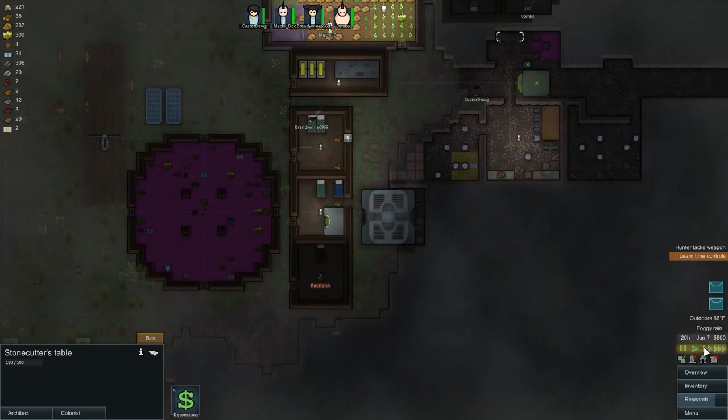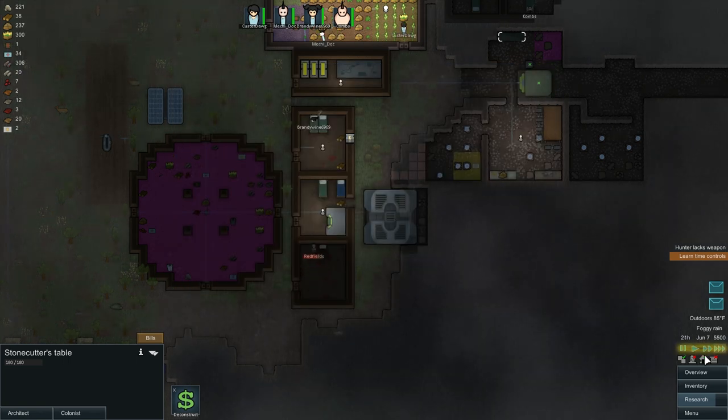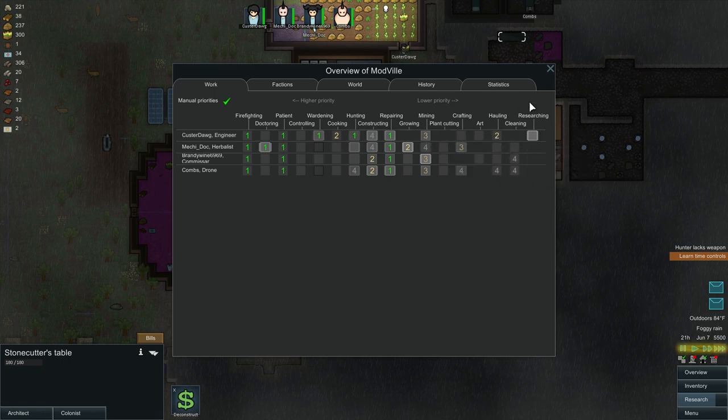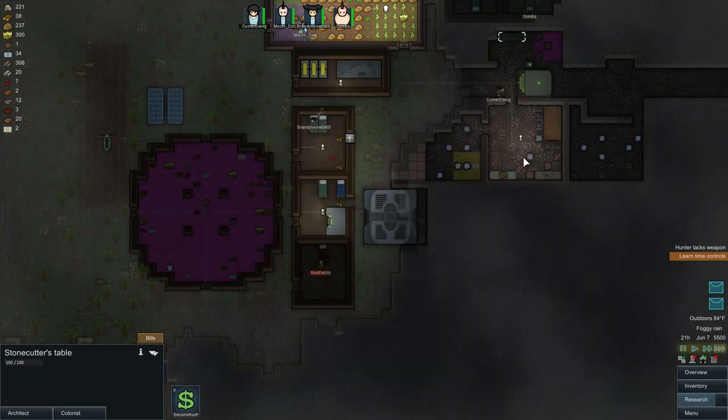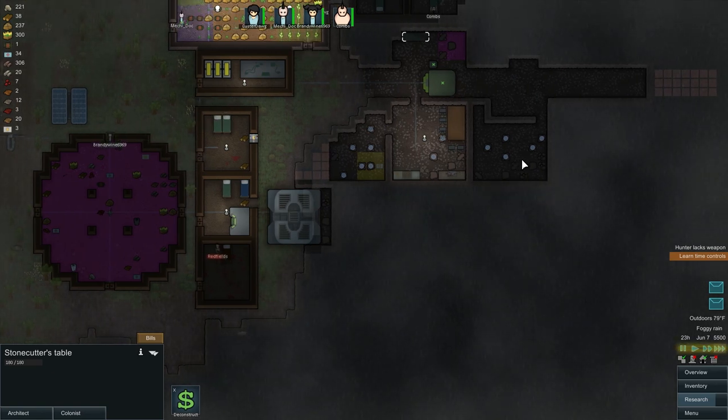Mining has got to be a priority. Let me see if I can turn anyone else onto mining. Custard Dog's the cook, but I could probably put him on mining instead of crafting. The thing is, he's making sandstone blocks and I really need those. Actually, Custard, you could be the miner — forget about hauling for now. Custard's just going to be cooking for a while anyway.